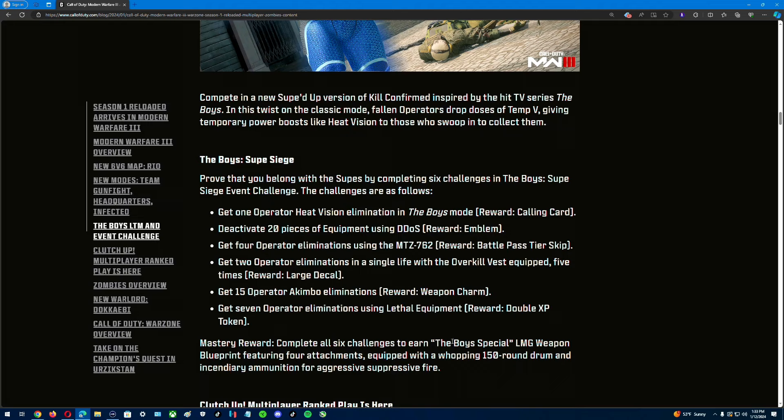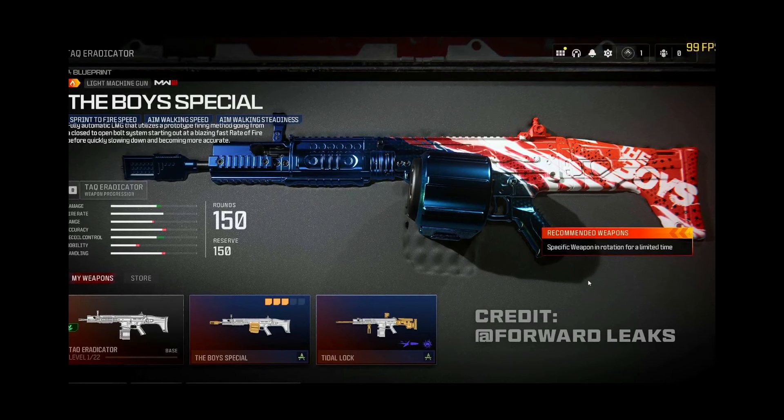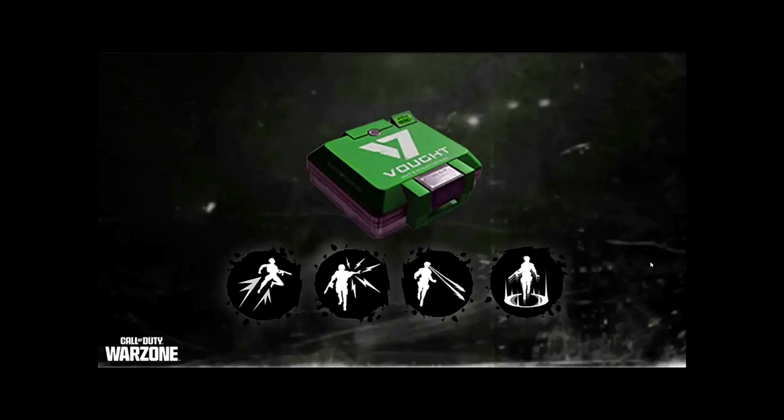The master reward — complete all six and earn the Boys Special LMG weapon blueprint featuring four attachments. This is the Attack Eradicator blueprint we're getting for the event. The leaked stats show aim walking speed, walking steadiness, and meant to fire. It has 150 rounds, which is insane, and three attachments. Shout out to Forward Leaks for all of this info.